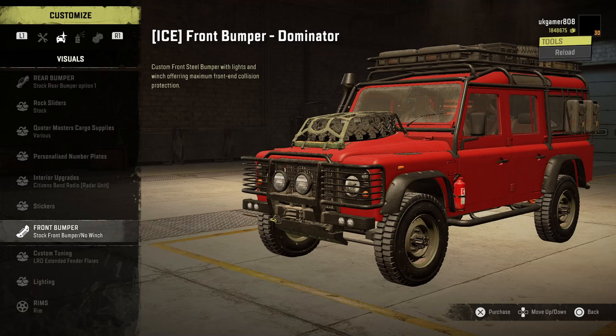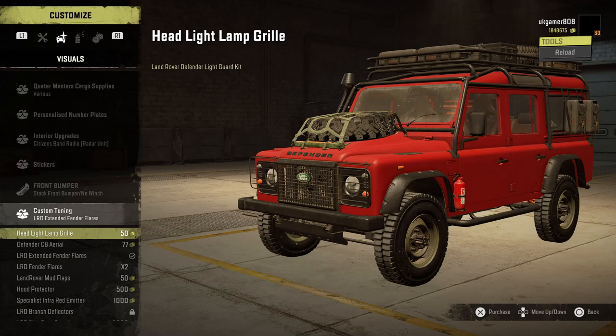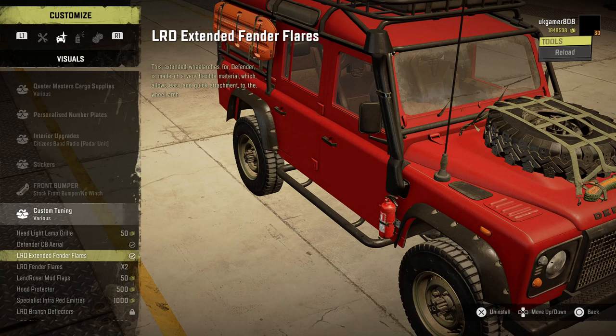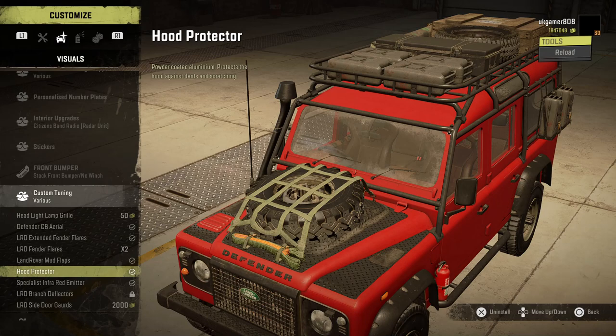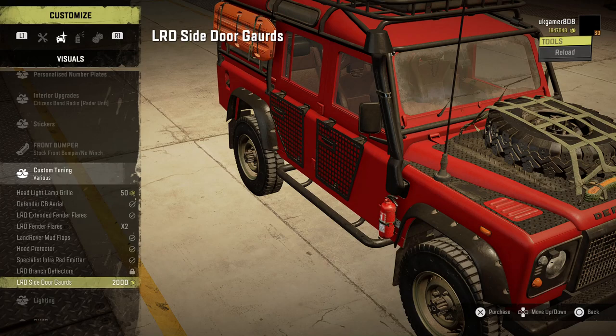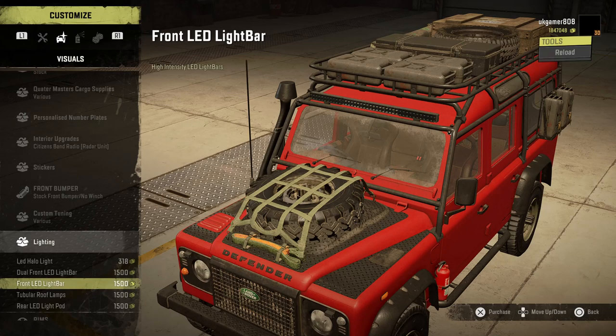Front bumper wise you've got quite a few different options. For custom tuning we've got the headlight grills, the Overlander CB aerial, the extended fender flares, the LRD fender flares. There's also something I keep meaning to ask him about. Then the branch deflectors or side door guards, and lighting wise we've got halo lights for the front, dual LED light bars, the big light bars, normal spots, and a light on the back as well.